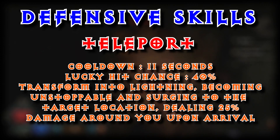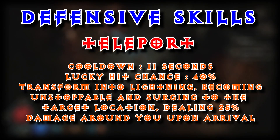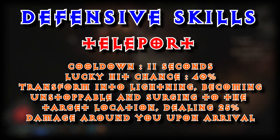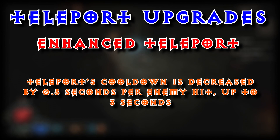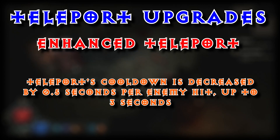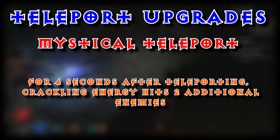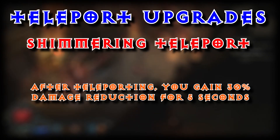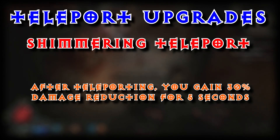Under our Defensive Skills, we are going to go with Teleport. Cooldown 11 seconds. Lucky hit chance 40%. Transform into Lightning, becoming unstoppable and surging to the target location, dealing 25% damage around you upon arrival. Upgrades: Enhanced Teleport — cooldown is decreased by 0.5 seconds per enemy hit, up to 3 seconds. Mystical Teleport — for 4 seconds after Teleporting, Crackling Energy hits 2 additional enemies. And Shimmering Teleport — after Teleporting, you gain 30% damage reduction for 5 seconds.